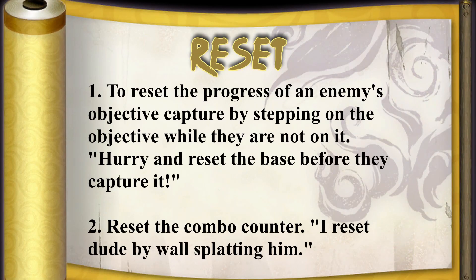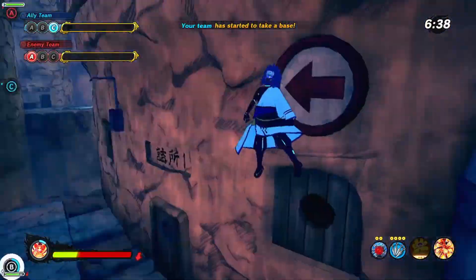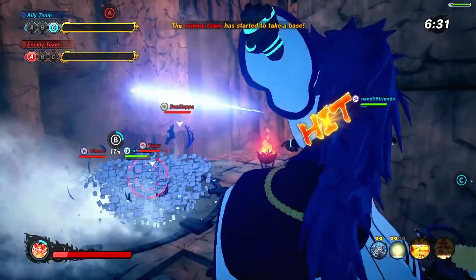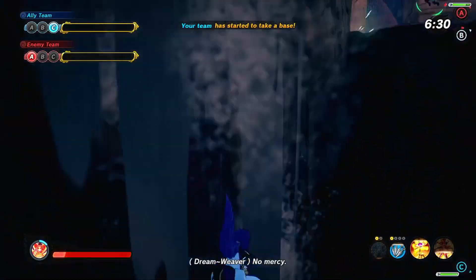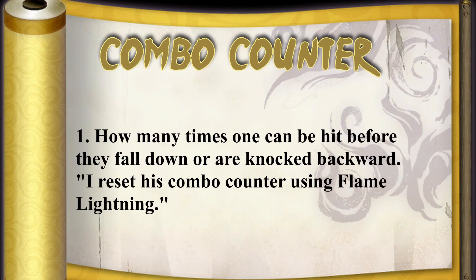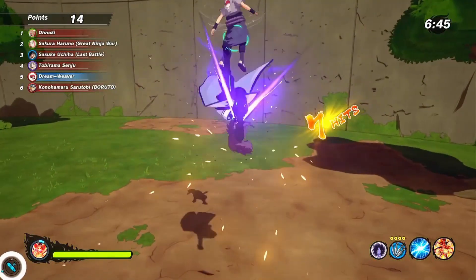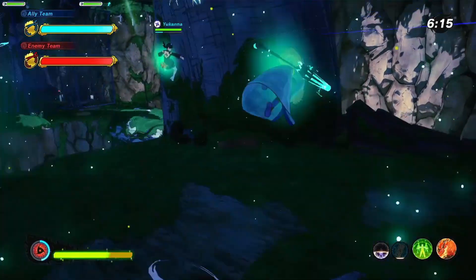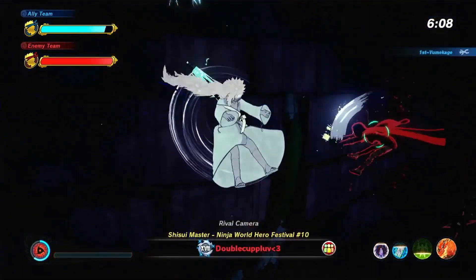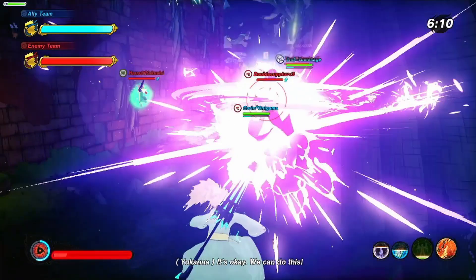You can reset a base — if somebody was taking your base and you knock them off of it and then step on it, it will reset the progress they've made. That can also happen with the flag; if somebody's about to take the flag and you knock them off and step on it, it will reset their progress from their cap. But people also use the word reset to talk about resetting the combo counter. The combo counter is basically how many times you can hit your opponent before they fall down. There are some jutsu and ways that you can reset the combo counter — for example, a wall splat can reset it. So if you hit your opponent against the wall and start comboing them again, their combo counter will be reset so you can hit them as many times as you would have been able to hit them the first time.